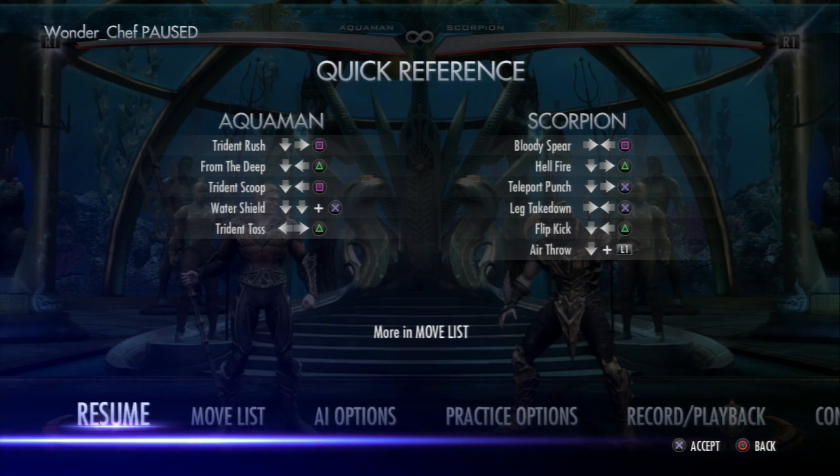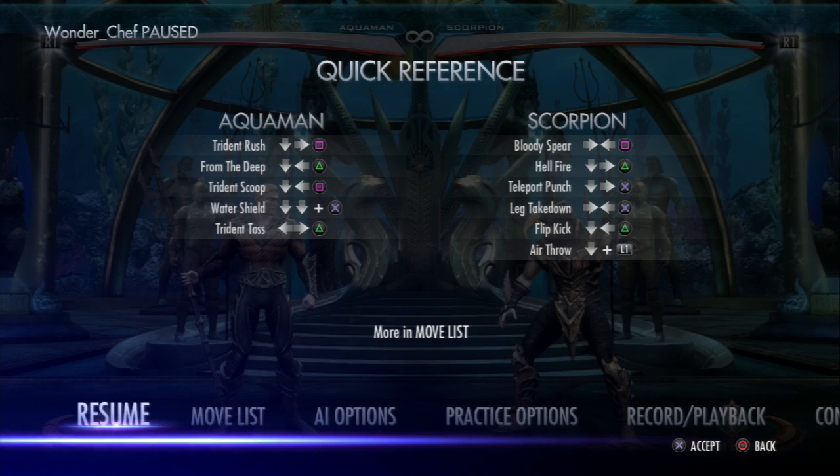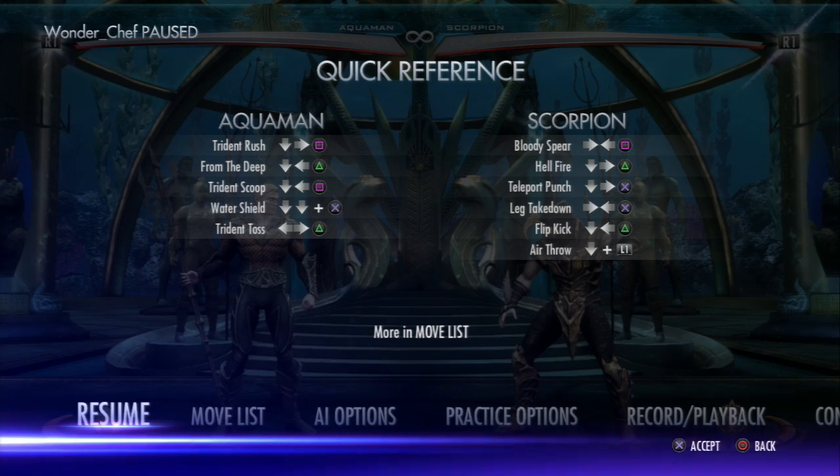Hello everybody, WonderChef here. I wanted to make a quick video explaining how Aquaman's water shield is a great option against a lot of Scorpion's full screen options. Right now I have the computer set to do meter burn teleport and immediately block.